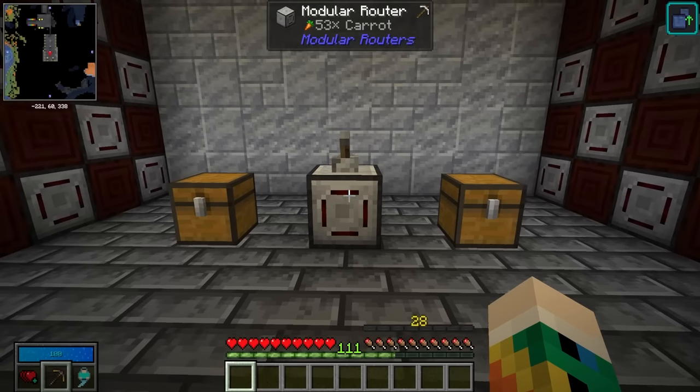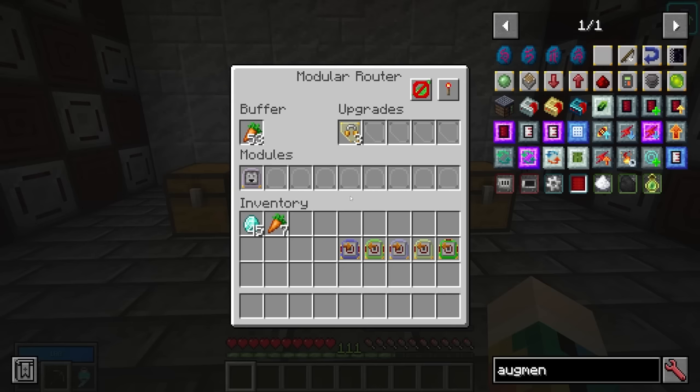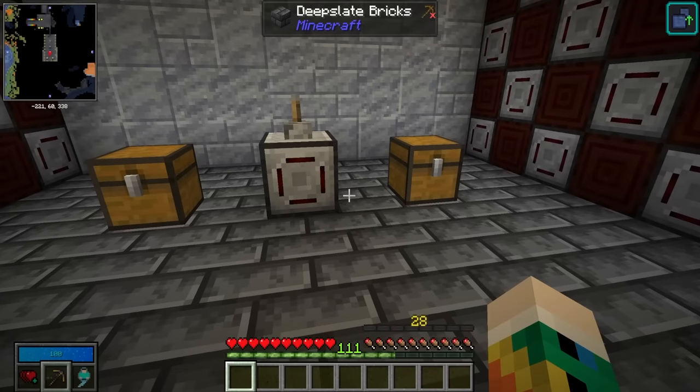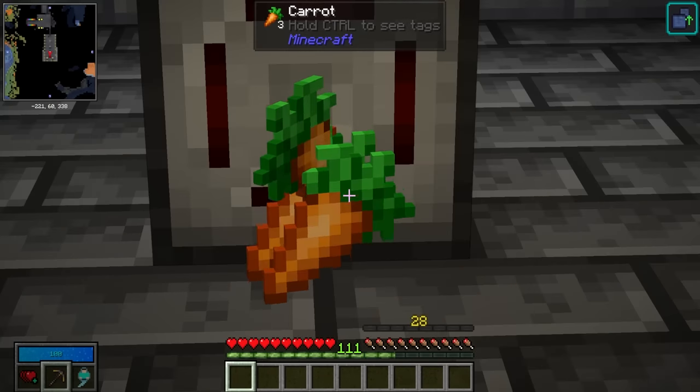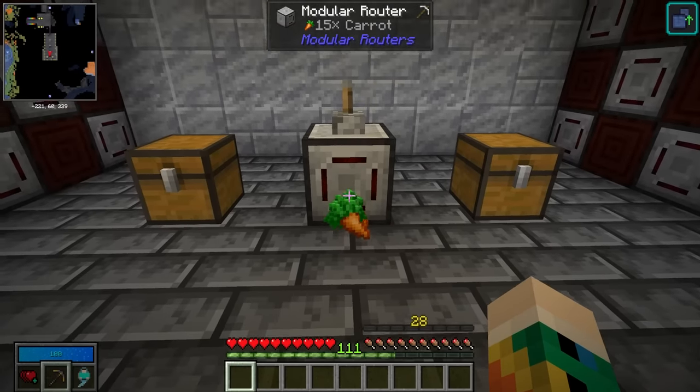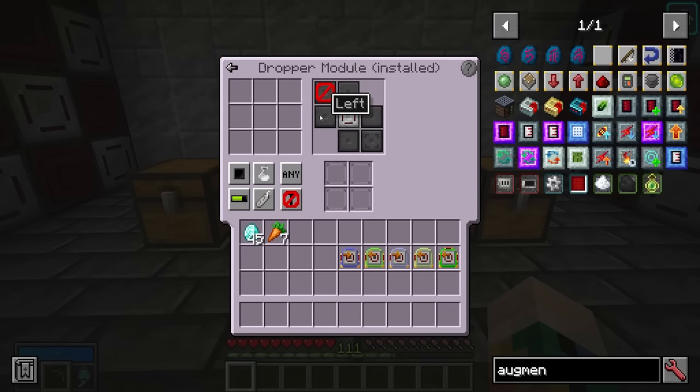If you want a less fun version of the flinger module, you also have the dropper module which basically just drops items. It doesn't quite have the same feel to it, but it gets the job done — it just drops anything in the buffer based on which side you've selected in the module itself.